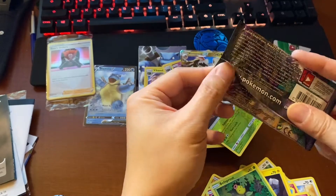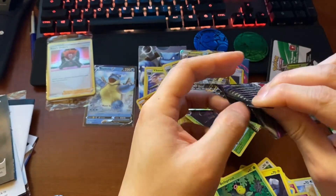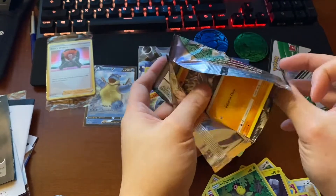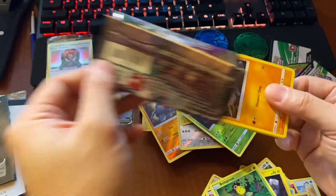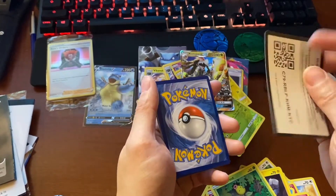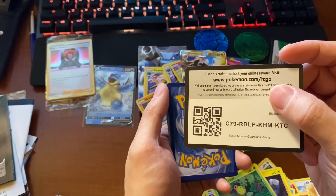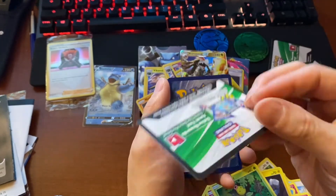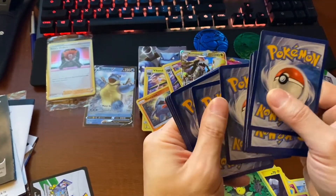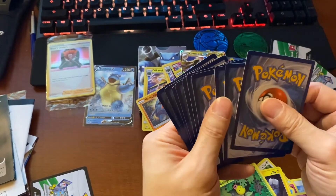Last pack. You think it's three whites? Probably not. Boom. Wow. We've earned a white code card. One, two, three, four, five, six, seven, eight, nine, ten, eleven — yeah, they're just giving out eleven cards.